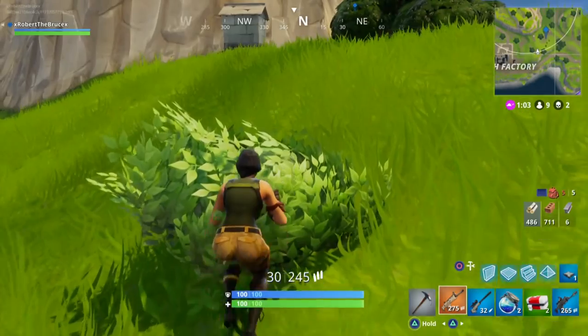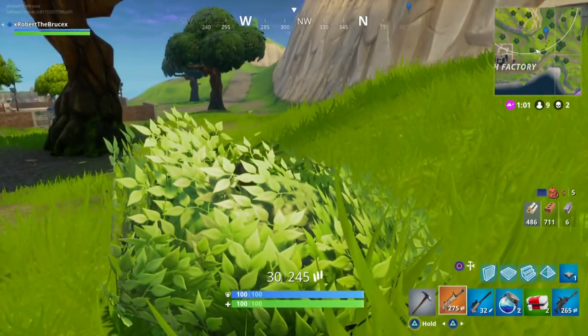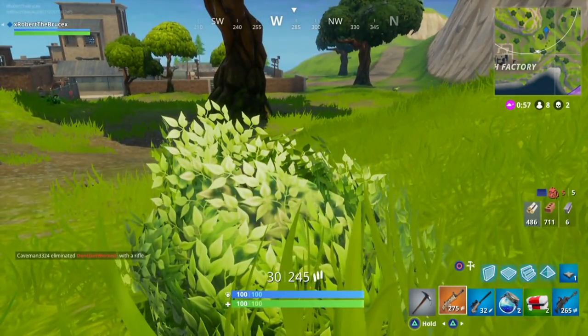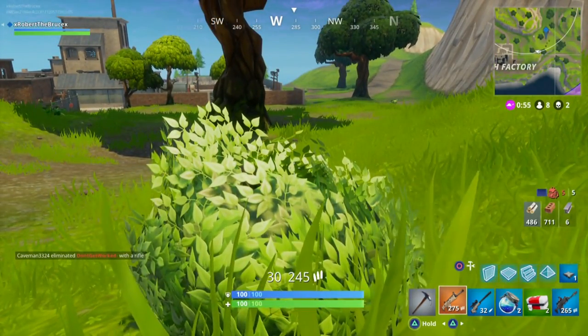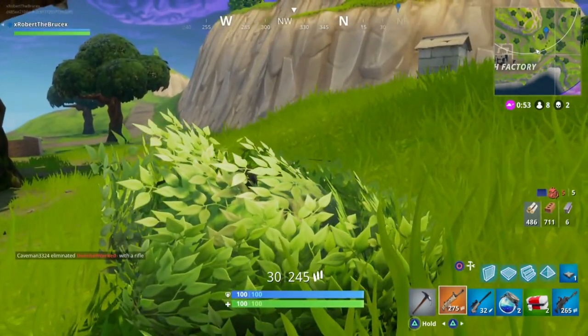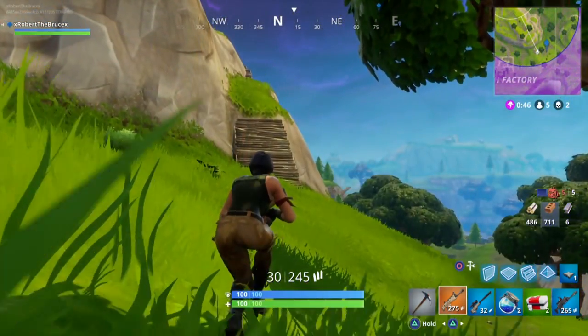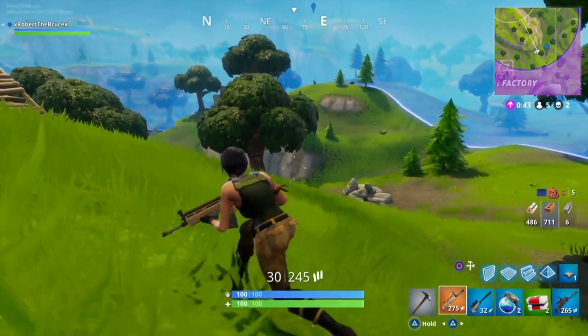Side note: the bushes in this game are like next-generation sci-fi futuristic cloaking technology. For real, they are excellent places to hide. Crouch in one if you're wanting to get a feel for your surroundings, catch a breath, see where the next circle is going to be — that sort of thing. It's really tough to see guys in them.